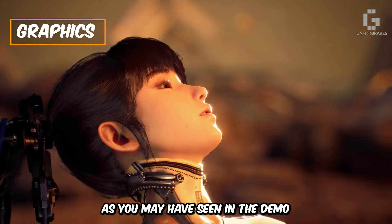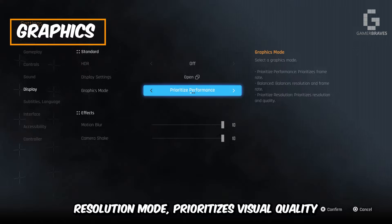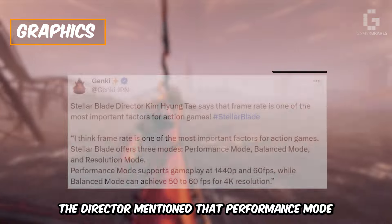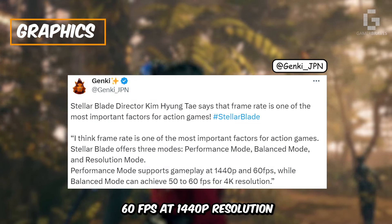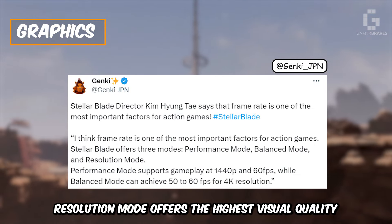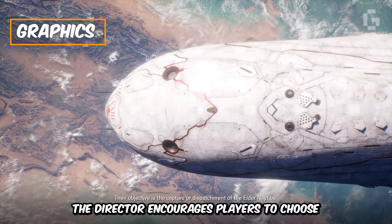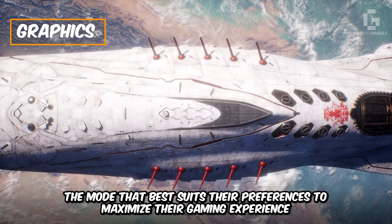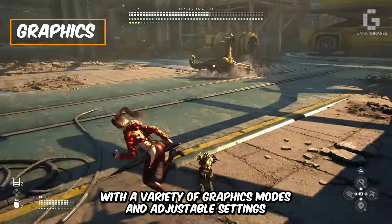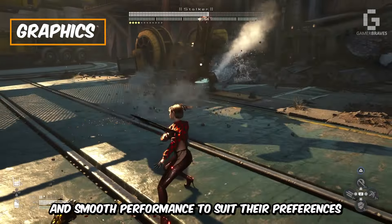As you may have seen in the demo, the game offers three graphics modes: Performance mode, which prioritizes frame rate; Resolution mode, which prioritizes visual quality; and Balance mode, which strikes a balance between them. The director mentioned that Performance mode can maintain 60fps at 1440p resolution, while Balance mode can provide 4K resolution at 50-60fps. Resolution mode offers the highest visual quality at 4K but is limited to 30fps. Overall, the game's graphics seem impressive, with adjustable settings allowing players to find the perfect balance between visual fidelity and smooth performance.